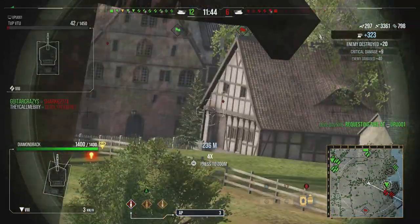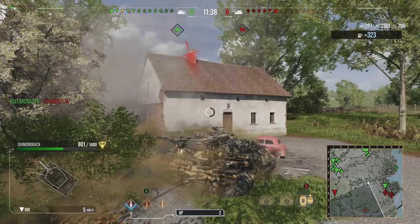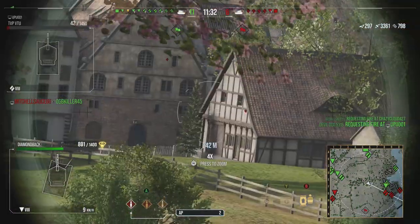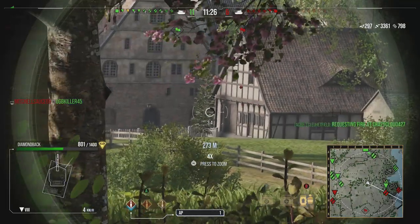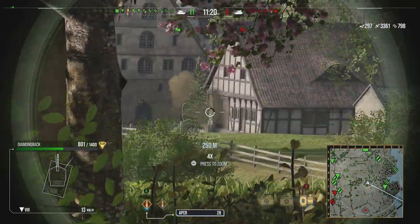I just packed this thing up full of DPM-increasing things like the Gun Rammer, and accuracy-increasing perks and skills. I wouldn't recommend putting clutch braking or off-road driving on this thing, because it doesn't make too much of a difference. Definitely not clutch braking, because its traverse is just terrible, and you're much better off picking another perk better suited for it.